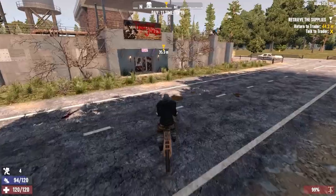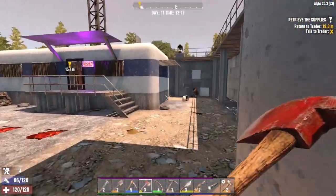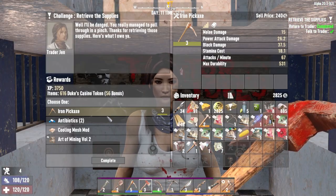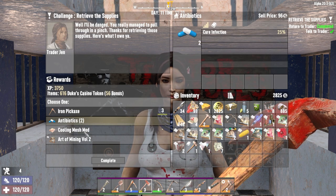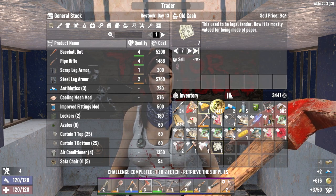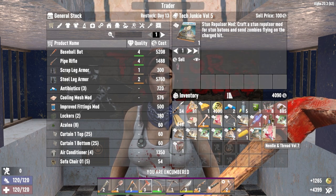Upgrade our stuff thanks to the power of Miner 69er. I'll take the antibiotics. I want to see your inventory — sell all the cash bucks. Look at this: wood splitter. I'm just going to get that naturally. I'm selling things — it's money time, boys.